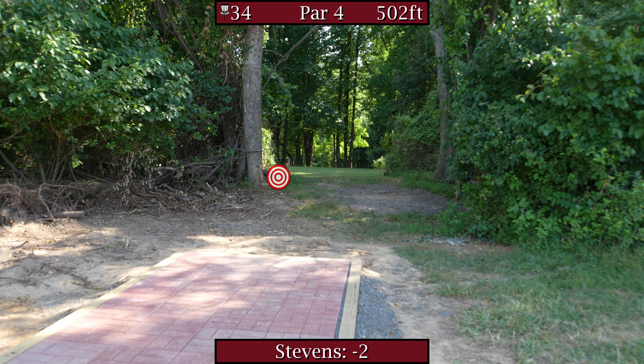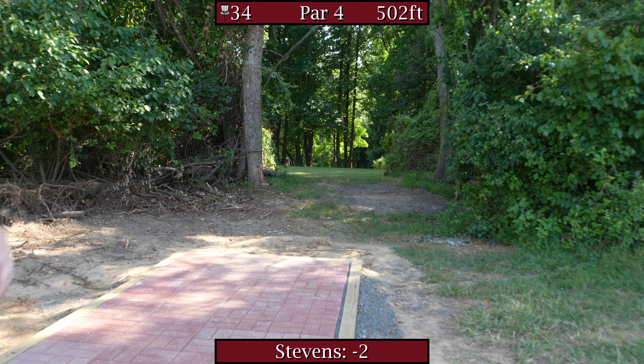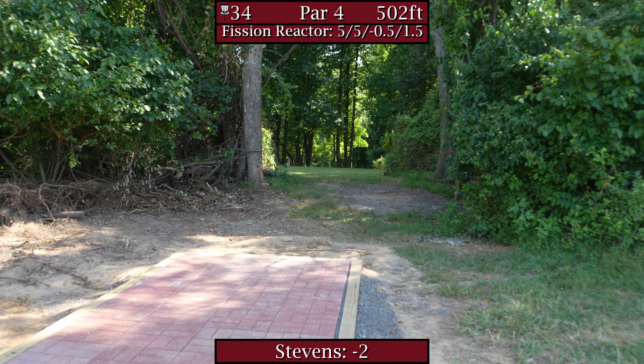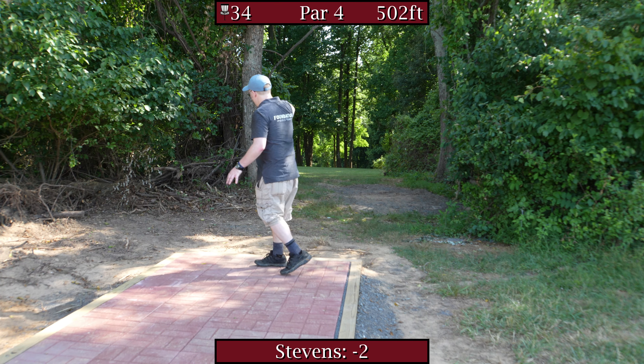Alright guys, the last big changes are the final three holes. Hole 34 — they pulled the C-pin, moved it further out towards the road, it's a 502 foot par 4. This is the old short pad — they pulled it back, the long pad is now the short. So you've got two fairways to hit. The high grass comes way in from where it used to be on the left, so I'm guessing the right fairway is the better one. I'm going to go with my more stable Fission Reactor down the gut, hopefully it'll check up towards the end and not go long out to the OB road. But I need to hit a gap, which has certainly been a problem today.